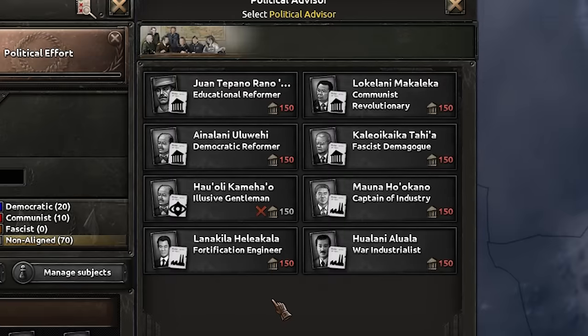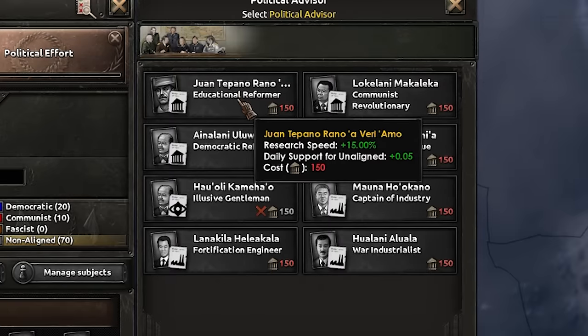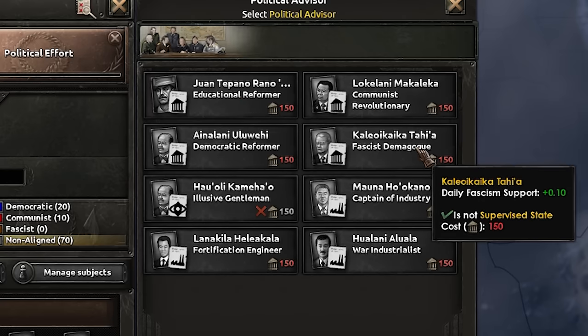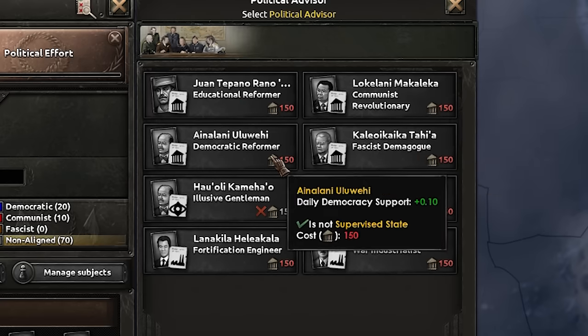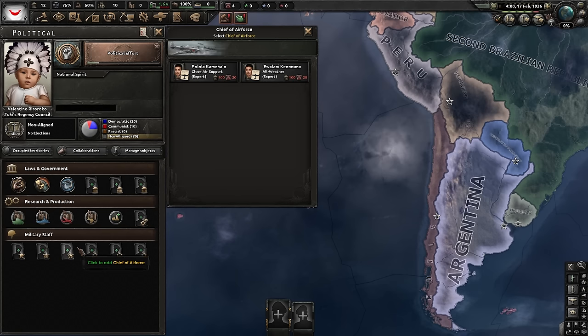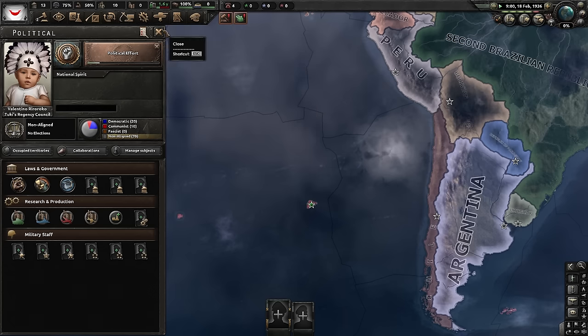We do at least have some political advisors - we've got an educational reformer. We'll get research and support for non-aligned so we can switch back to Valentino once we've done our world conquest. We've also got some chief of armies, army advisors, and military high command, which is good.